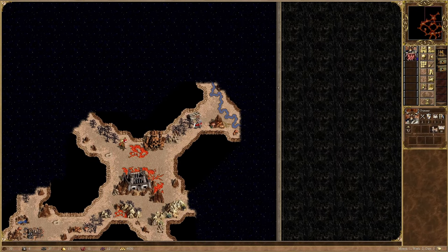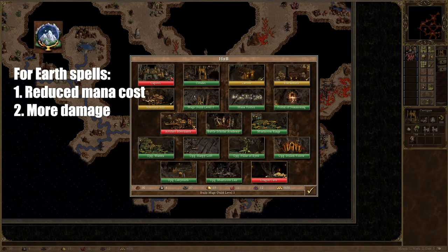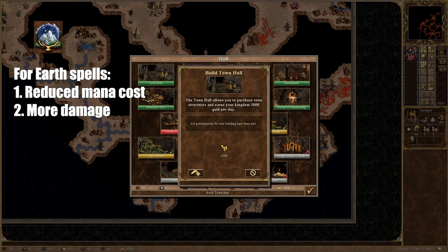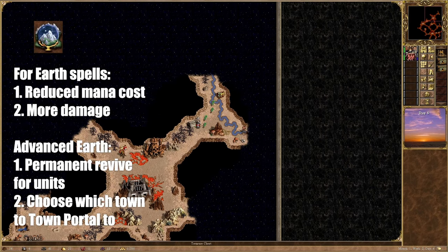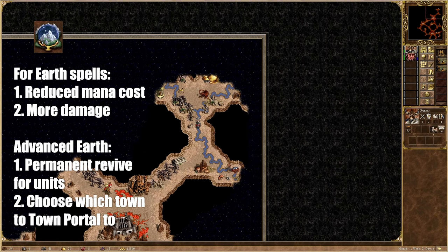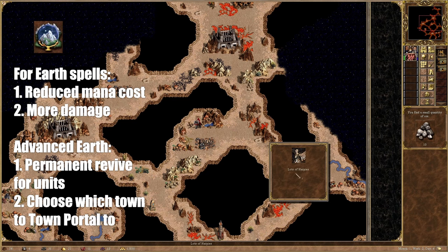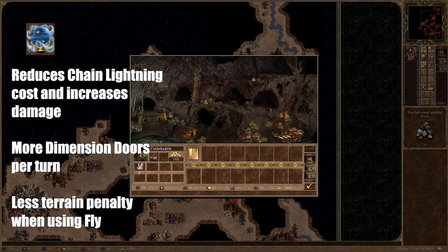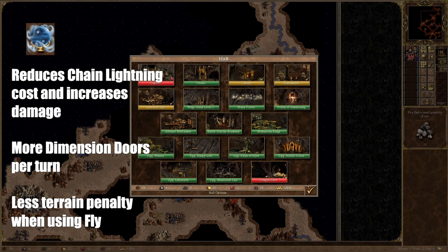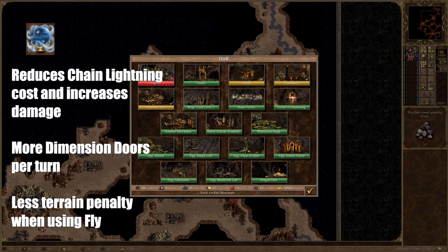I've mentioned the secondary skills I want, but why do I want them? With Earth Magic, should I get any of the Earth spells — Meteor Shower, Implosion and Town Portal — I get to cast them at a reduced cost, and in the case of the first 2, increase damage as well. Having at least Advanced Earth also makes it so Resurrection fully revives units I cast it on, not just temporarily in combat. Advanced Earth also lets me choose which of my towns I get to Town Portal to. Air Magic reduces Chain Lightning's cost and increases its damage. Expert Air Magic also lets me Dimension Door up to 4 times each turn, making me extremely mobile. Higher Level Air Magic reduces Terrain Penalty when using Fly as well — very useful.